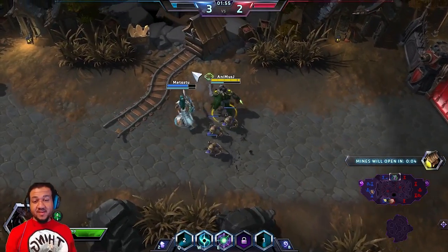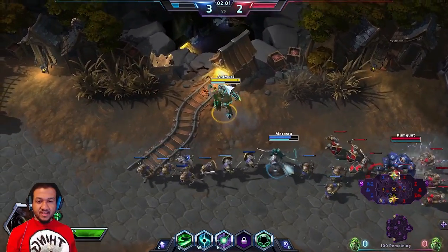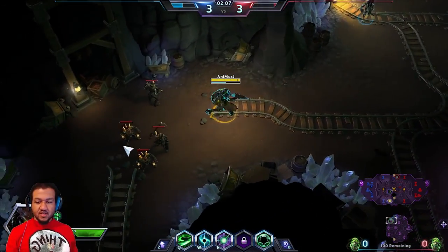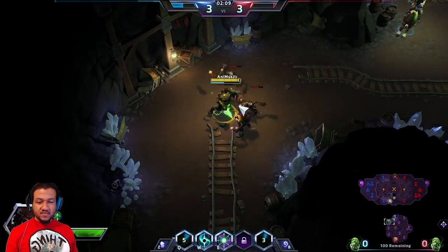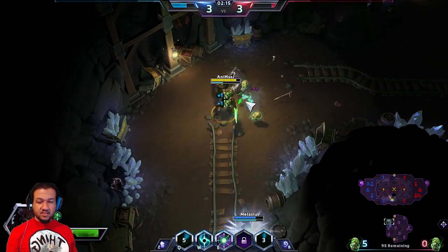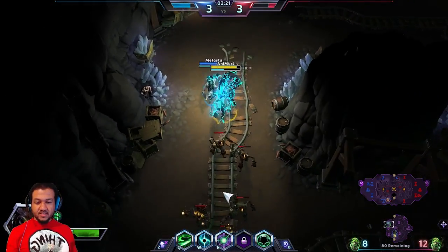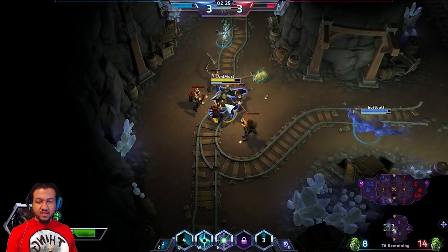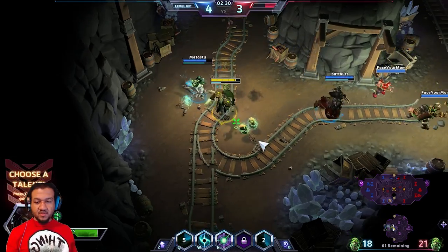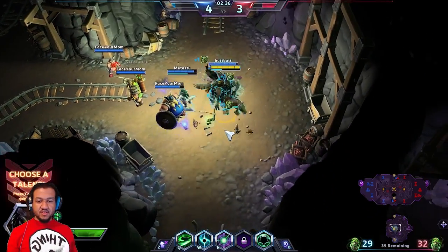This is actually gonna be an intense match because they have two invisible characters and we only have one. Get down here quick because we're gonna start hopping on this objective as fast as possible. Killing over time is gonna be super important — we should get as many kills as we can real fast. We're gonna grab these skulls and give a teammate a little backup, taking some of this damage since we can hit multiple enemies at once.